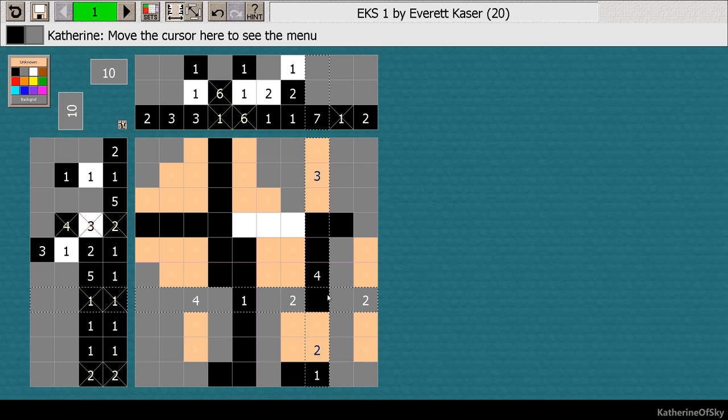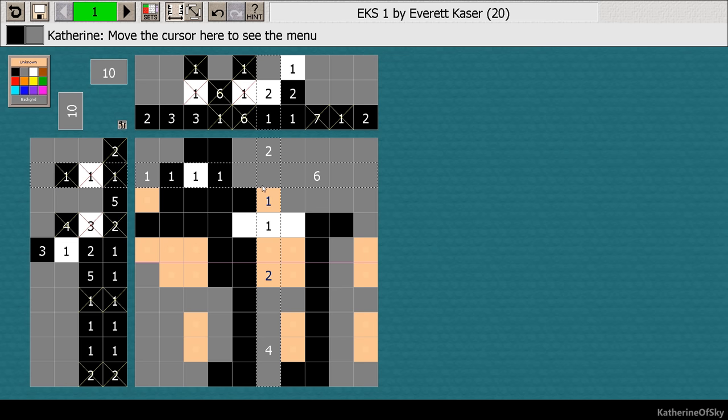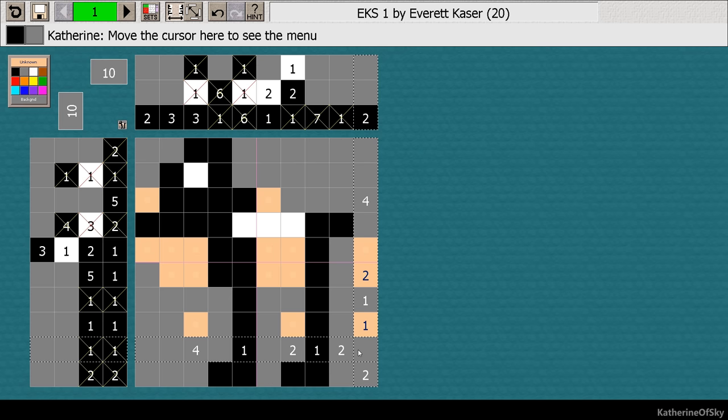Here we have a four and a one, but there's only seven, so these must be connected. Get that one out of there. We can increase this guy to make more sense. This is furthest to the right, so it has to be one black, white, black. And by the way, I'm doing this logically without guessing. That's the whole point of this game — not to guess. So that's what we're doing here. Here again, one, one — it's all sorted out.